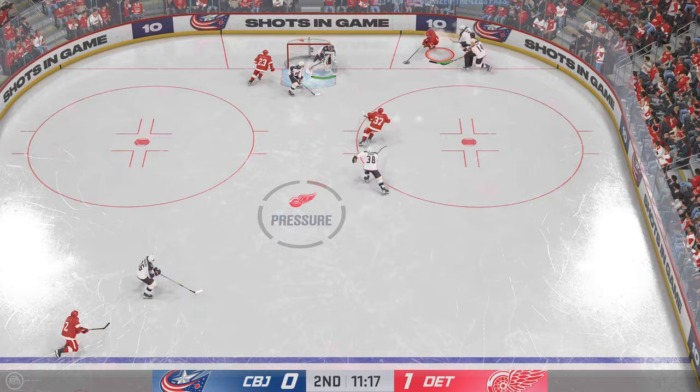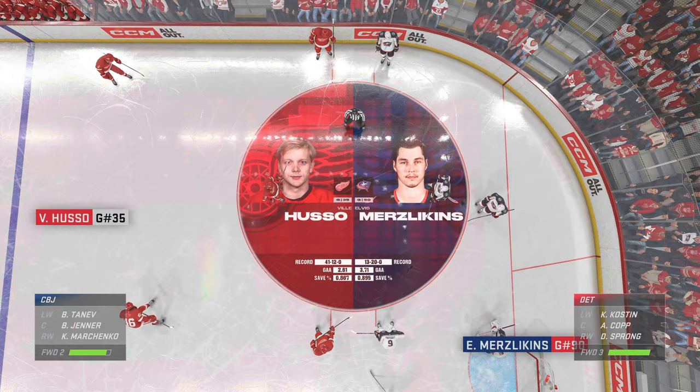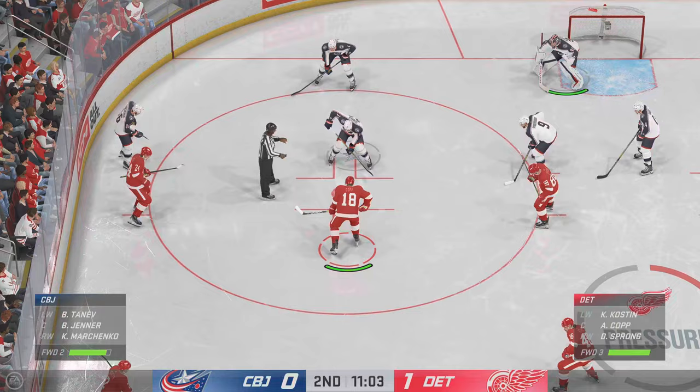Looking to make something happen in the offensive zone. Takes the shot — big time saving goal as he gets all of it with the stick. Love the way the goaltender gets tight to the shooter here. The puck's in the low slot. You want to take away time? You want to take space? Goaltender does it and makes the save.